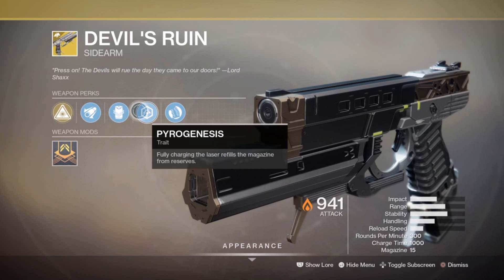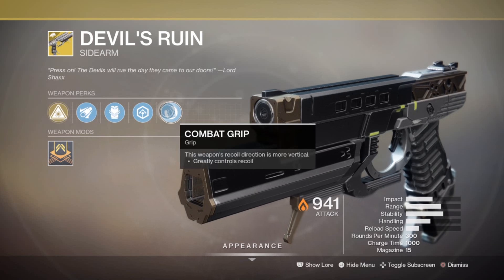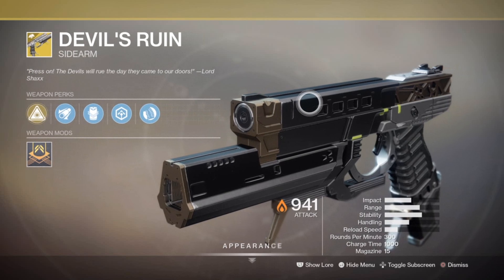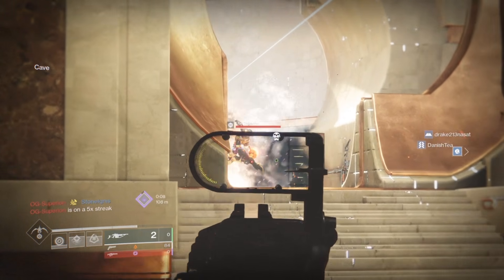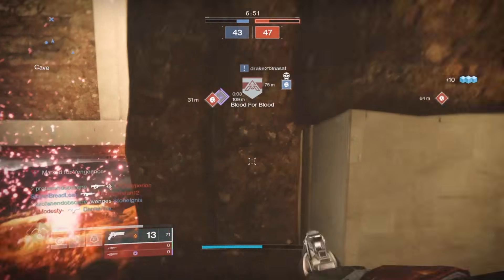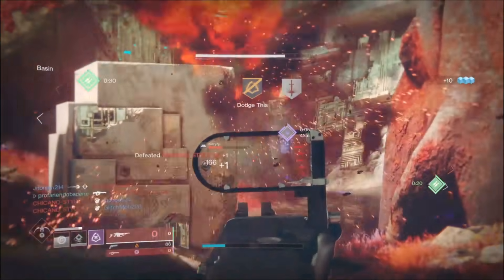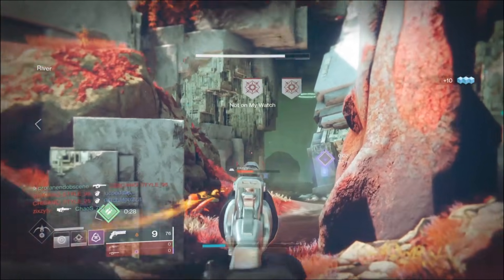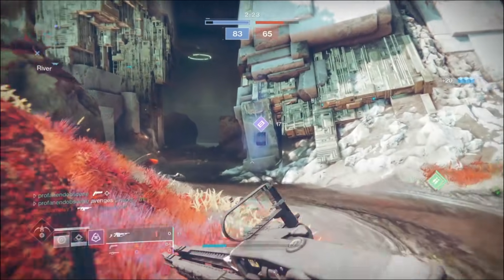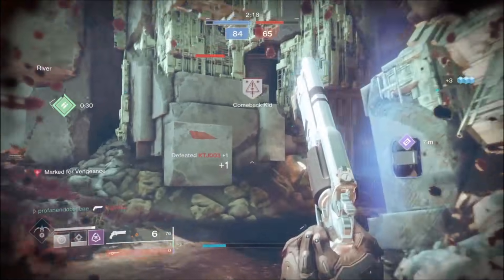The gun has a magazine size of 15, and it's presumed that laser shots only consume one bullet, meaning you could steadily fire it as a laser-shooting fusion rifle or run around using it like a sidearm. Other perks include Extended Barrel, which increases range and moderately controls recoil; Projection Fuse, a fusion rifle perk that increases the range of laser shots; and Combat Grip, which greatly controls recoil.